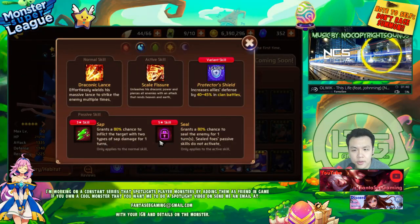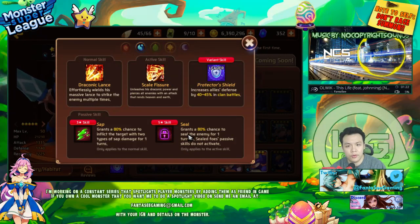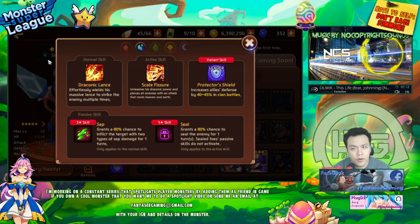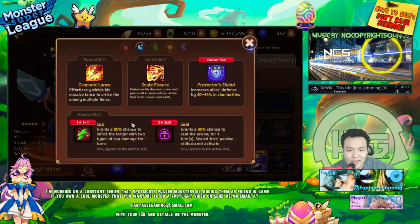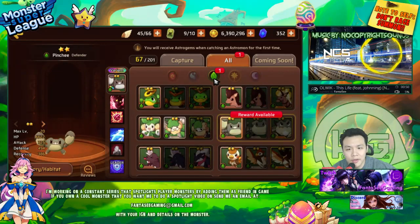This is the water one. He has Sap and Seal. Sap now works against the clan battle boss so it's pretty good. Seal is also useful outside of arena — like in Golden Speed 10, if you seal the Moon Flowers they deal a lot less damage. He has water though, so he's not really good for B7 or B8 since B8 is wood.